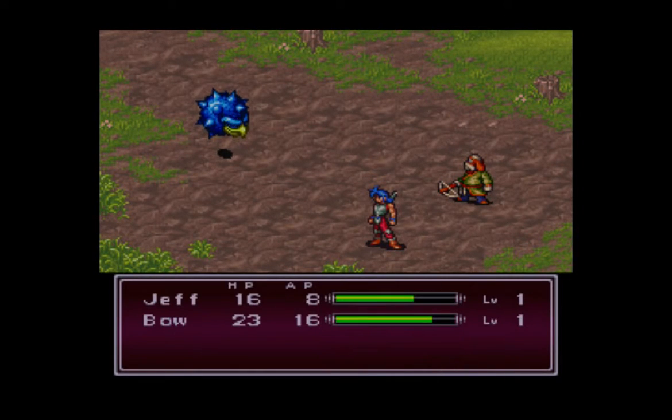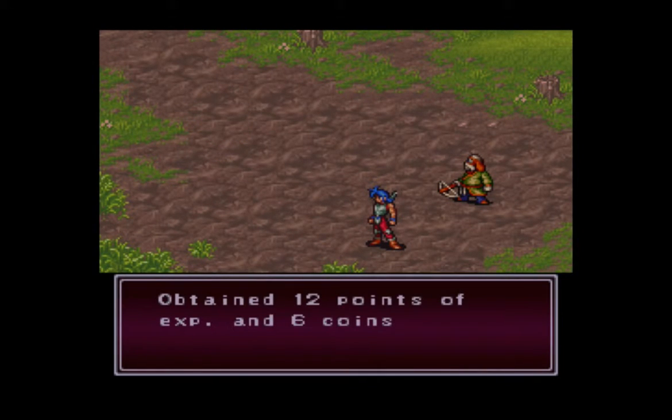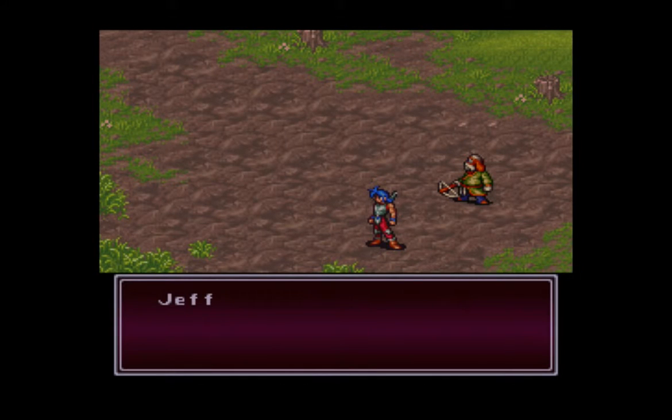There are actually a number of instant death attacks in this game and they all work pretty well. The way Jeff's guts works is that if you use guts at lower HP, the more it restores. At the absolute most it can restore about 5/8ths of HP, and that's when you're in basically as critical a situation as you can be. Anyway, those guys gave some pretty good experience.